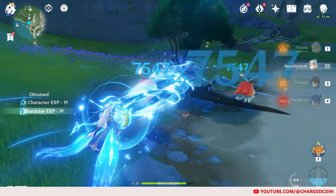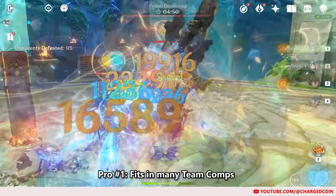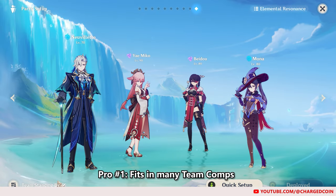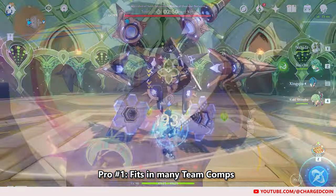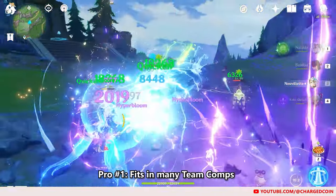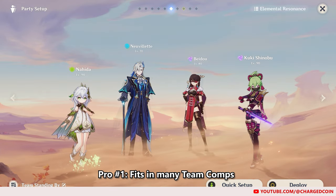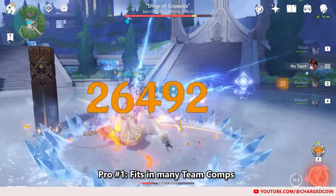Now that we've covered Neuvillette's kit, builds, and teams, let's move on to his pros. Firstly, with how strong Hydro reactions are, and with Neuvillette being an on-field Hydro applicator, it creates opportunities for so many different team compositions. For example, previously for Hyperbloom teams, you would use characters like Xingqiu or Yelan with Nahida as the on-field driver. With Neuvillette, he becomes the on-field driver to deal damage and trigger reactions. This also means Xingqiu and Yelan are now freed from the Hyperbloom team, so other characters who need them, such as Hu Tao, can finally get her best team in the Abyss.